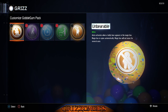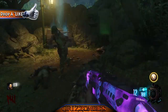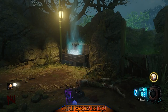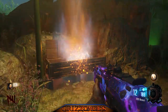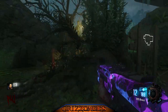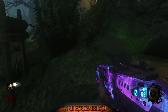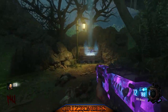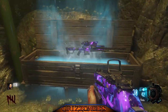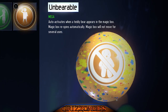The first one we're going to talk about is Unbearable. This Gobblegum auto activates right when the teddy bear shows up in the box, and then it re-spins automatically as well, giving you another weapon. The box will not move — it will stay here for several uses. I didn't pick up the sniper and kept going, so the Gobblegum's gone. It looked nothing like what I thought — it looked like a recycle spin.